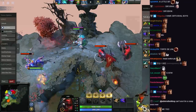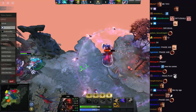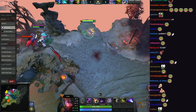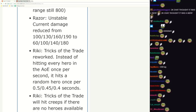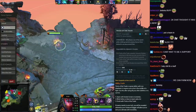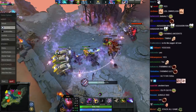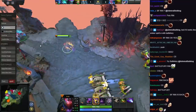We're like level 12 - he's got Blademail, that's all he has, and some Heart for health. Very good damage - that's a lot of damage. Tricks of the Trade will hit creeps if there are no heroes available - wait, you can use it to farm now! The cooldown is very short - that is very nice. I'll be like yay I want to farm this. I wonder if Battle Fury works - wait, can you go Battle Fury with this?